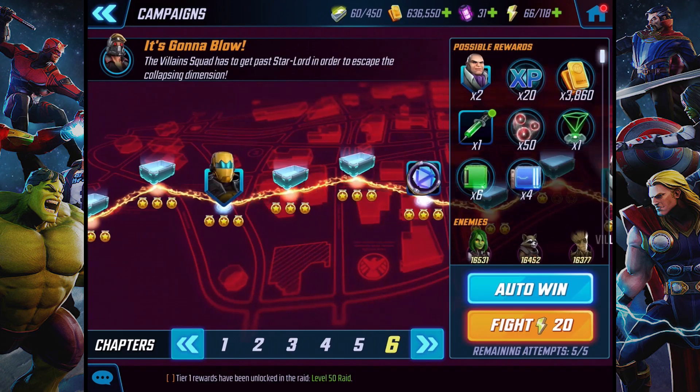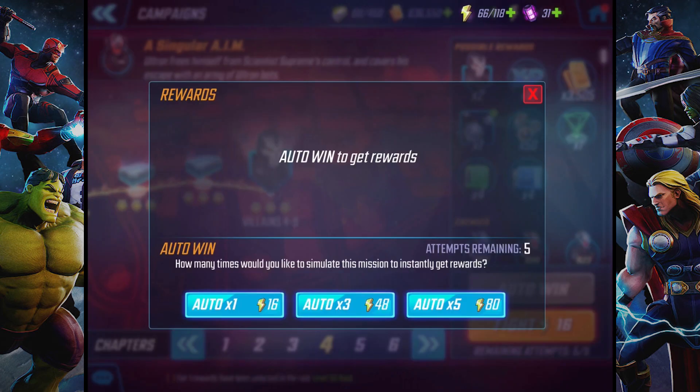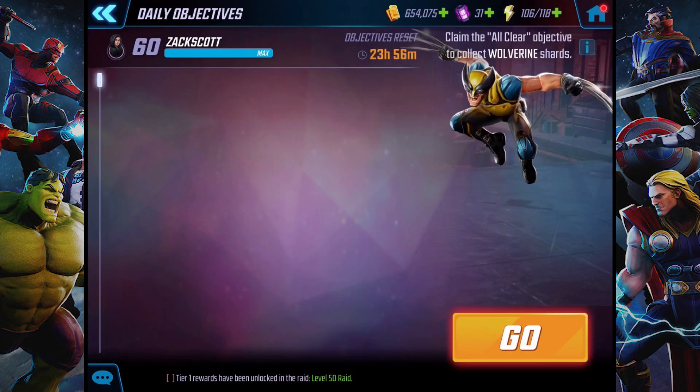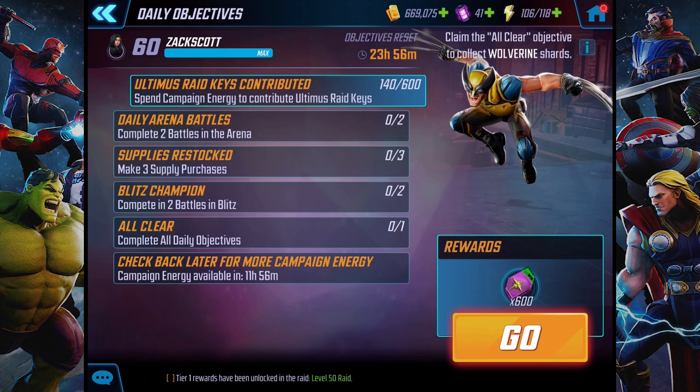Campaigns, villains. Let's see if I can pull this off now. Auto win. Yes, great, awesome. I got 2 Crossbones shards there. That finishes that up — 2 more objectives, 10 campaign missions as well from that. I typically spend power cores just on campaign refreshes to get some raid keys for Ultimus raids, because those raids are probably the most important thing we do for our resources every day.